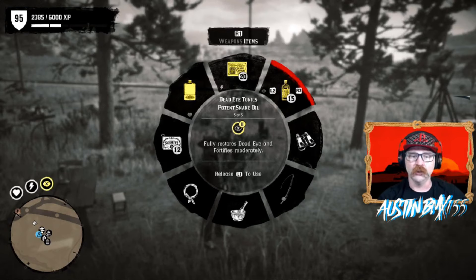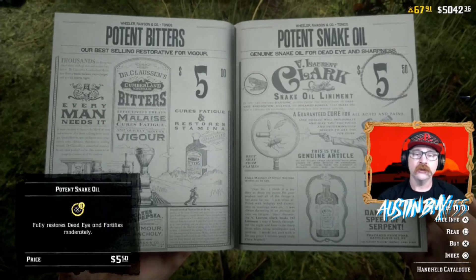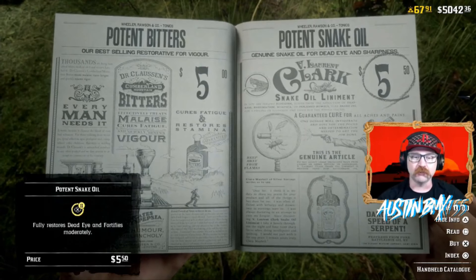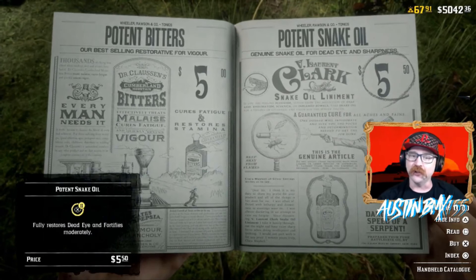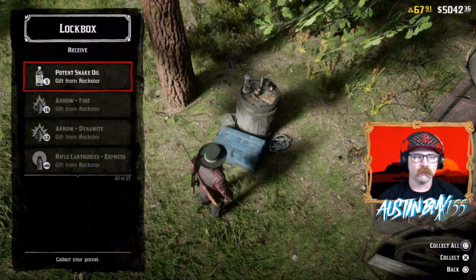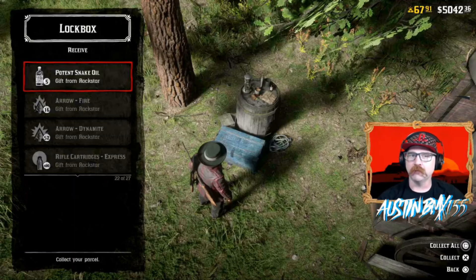There's a better one that we can make for free — potent snake oil. You can see the difference: regular snake oil looted off NPCs gives you a one-level fortification, it says it fortifies it slightly. Potent snake oil gives you a two-level fortification, which says moderately, and you can make these for free. If you look at your catalog these are for sale for five dollars and fifty cents apiece, but we're not gonna be buying any because they are super easy to make at your camp.